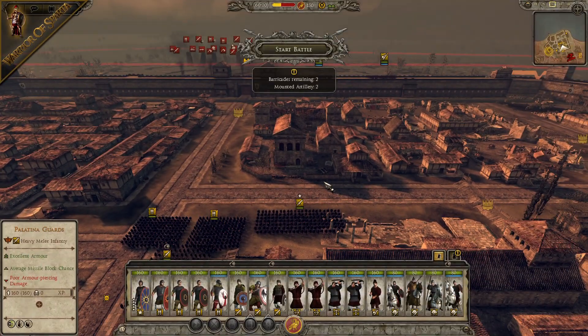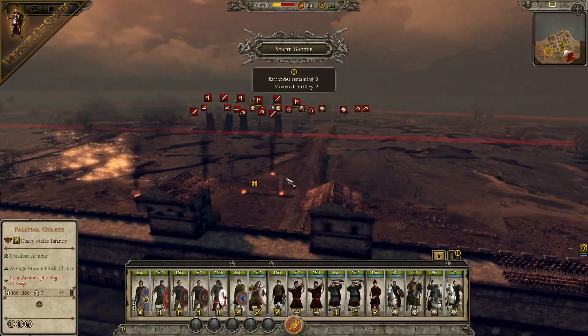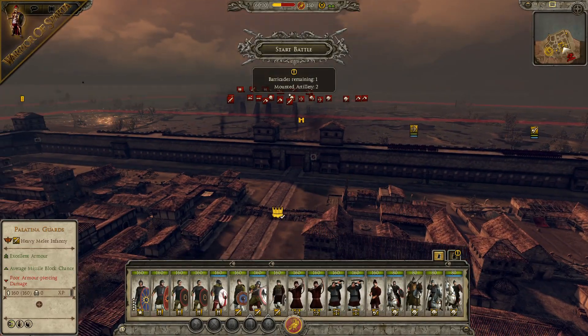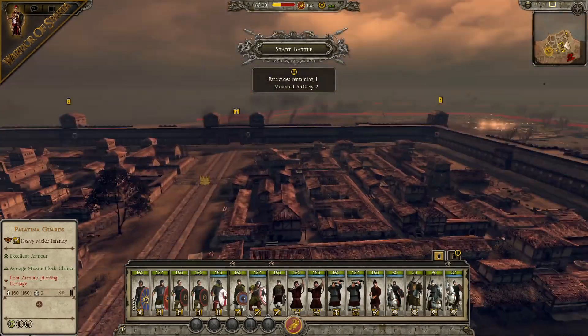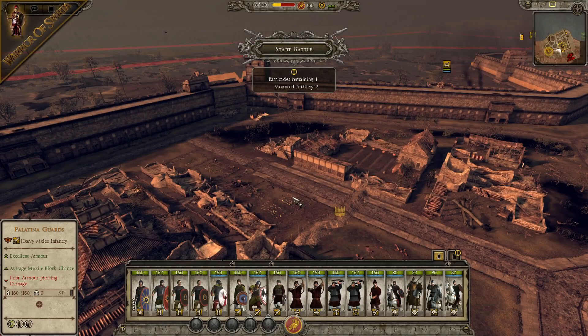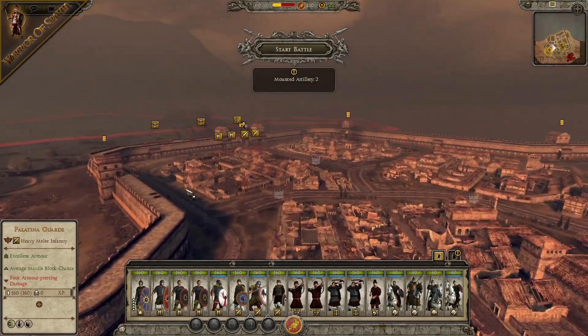It is vital that we hold this city today and throw everything we've got at these separatists to defend the capital of the Western Roman Empire. As if that falls, we are in serious trouble — so let's see what we can do and defend at all costs.